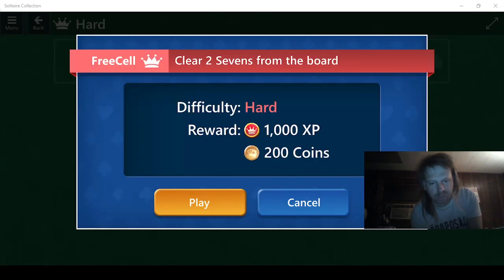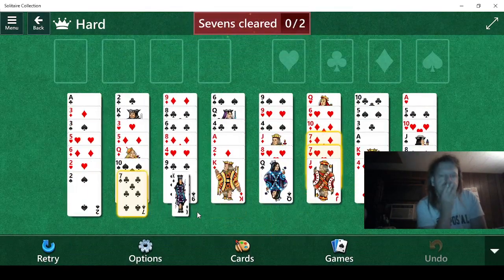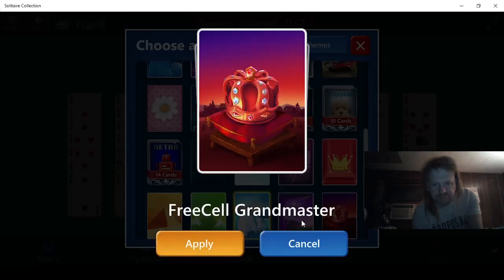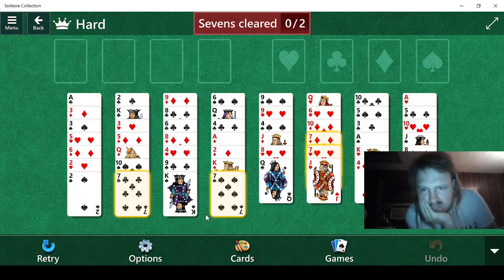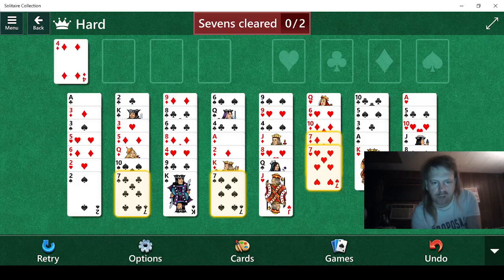And we're back. So we need two clears, two sevens. Oh, we're using the wrong card back, not that it really matters. Let's see. We isolate the aces first. One of the closest is spades, it looks like. Yeah, spades. Spades does help us out a little bit. So we should go spades and hearts probably. So let's do that.